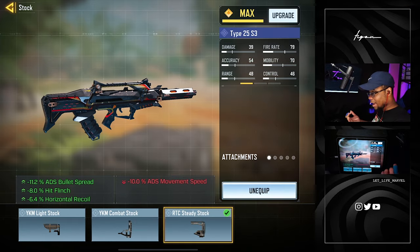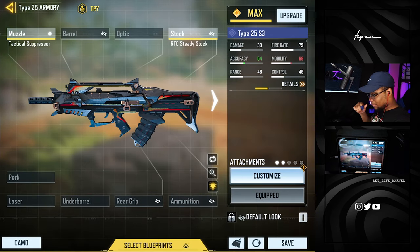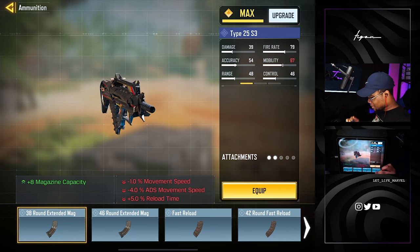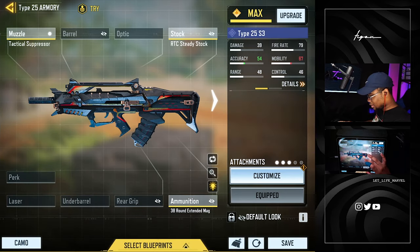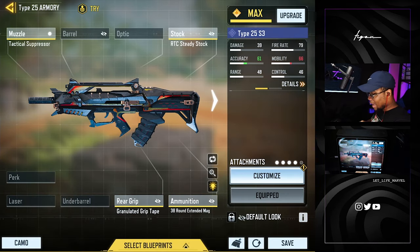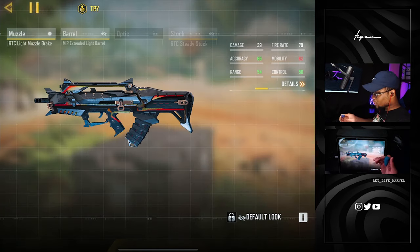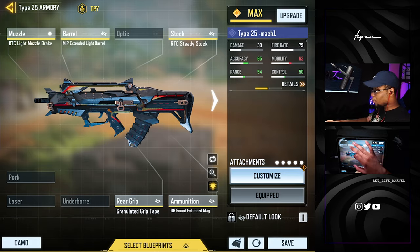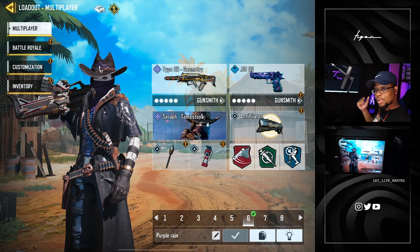We're gonna put the RTC rear stock as the very first thing, then we're gonna put on a tactical suppressor. I do want a decent amount of ammunition because we want to be spraying a bit - we don't want to be spraying too much, but with a weapon like this it melts. You're gonna want a little bit in the tank since you're not hitting every shot. Even though it has very low recoil it is still hard to control because it's a Type 25, so we got the granulated grip and last but not least the MIP extended barrel. That's my first class - I have two other classes which are decent for aggressive close range, but this one is the best all-rounder and it pretty much uses Mickey's Law.